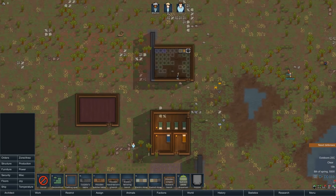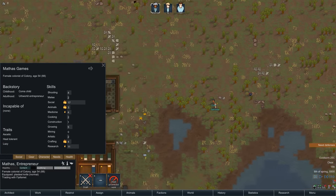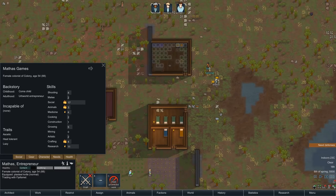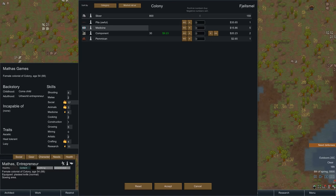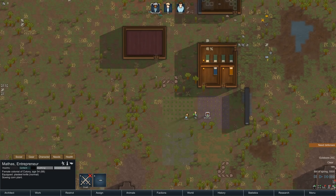We'll send our high social units to trade with them — that's Mathis with social 17. The trade interface: this is the colony, and this is what they have. They have a Pila — basically a spear, non-reusable throwing spears. They have some medicine. We have components we could sell them, but we'd be killing ourselves if we did. We can also buy some pemmican, but I don't think they really have anything we want right now, so we're just going to cancel it. Maybe we'll have to buy medicine in the future.